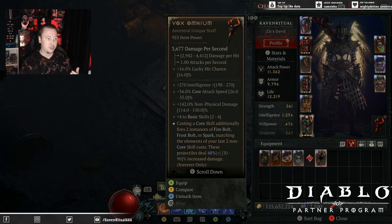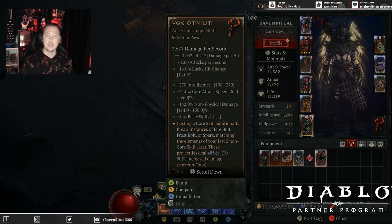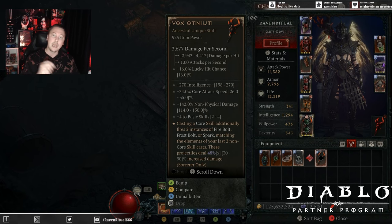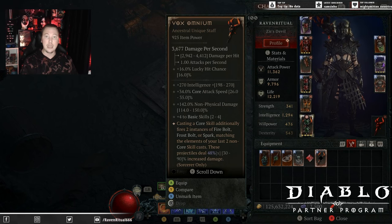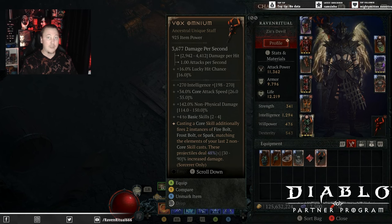So how does the staff actually work? Casting a core skill additionally fires two instances of firebolt, frostbolt, or spark, matching the elements of your last two non-core skills cast. These projectiles can do anywhere from 48 to 90 increased damage. So if you're running defensive skills or conjurations, every time you cast a lightning defensive skill or conjuration you get a free basic cast of spark. If you cast Flame Shield or Hydras, the next core skill gives you a firebolt. If you cast Ice Armor or Ice Blades, the next core skill gives you a frostbolt.